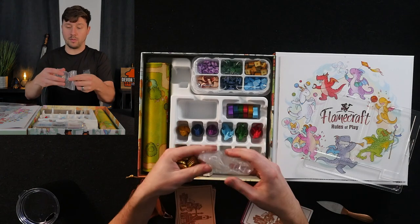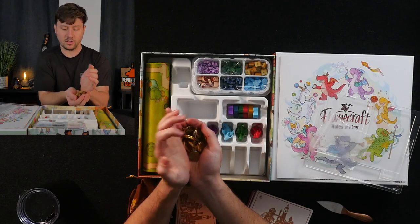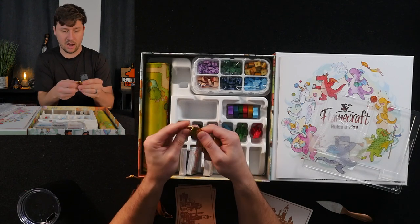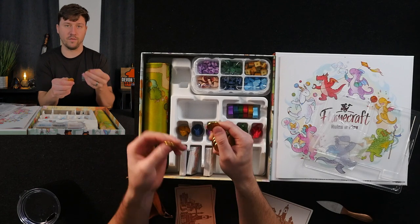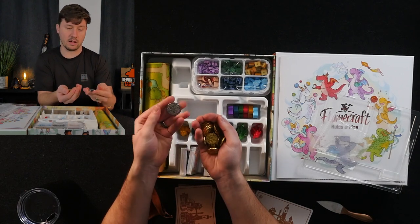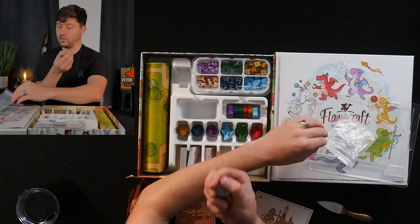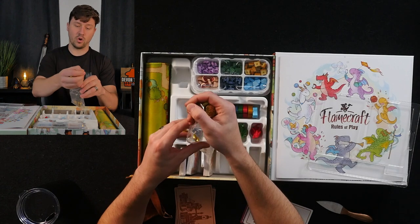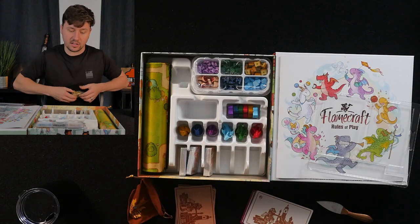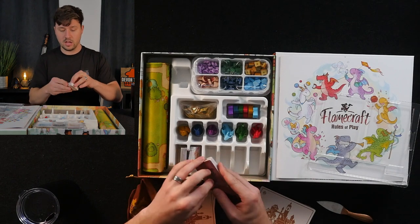I think probably the absolute best component upgrade for this game are these coins. I lived in England when I was younger and developed an appreciation for the British sterling pound — I think it's the most satisfying physical coin out there, it's so chunky. These are ridiculously chunky, and you have a little Flamecraft first player token, the Flame Keeper. They just feel so good in hand. The coins are your wild resource, so it'll be nice to have them and enjoy those particular resources.